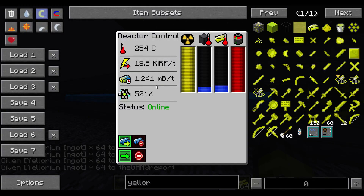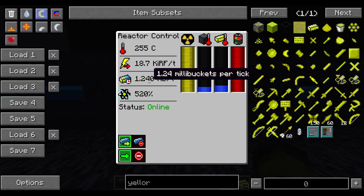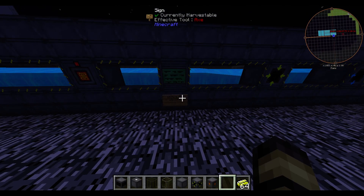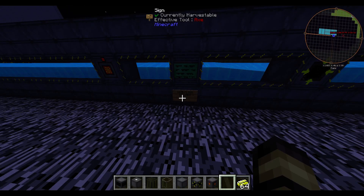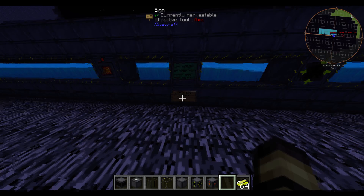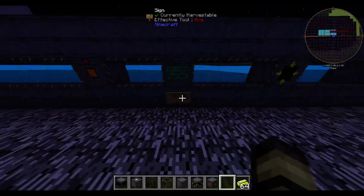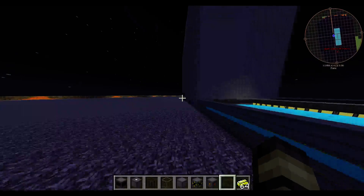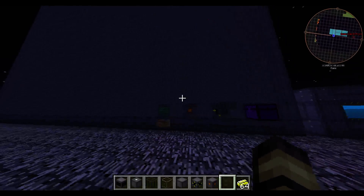This design produces 18,700 RF/t at 1.236 millibuckets consumption. If you divide 1000 by 1.236 and multiply by 18,000, you get about 15.129 million RF per ingot of yellowrium. Comparing that to the giant reactor at 9.5 million, this smaller one is more efficient. A reactor gets less efficient the taller it is — that is a fact.